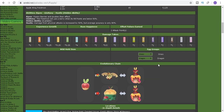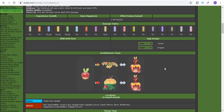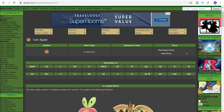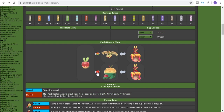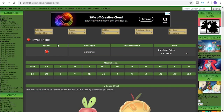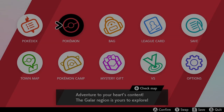First thing we want to do is head over to Serebii.net — big shout out to Joe and Serebii for collating all of this information. You can check out Applin and its evolutions and how it does evolve. There are two specific items that you will need to evolve these Pokemon, and we'll get into how to find those items later in the guide.